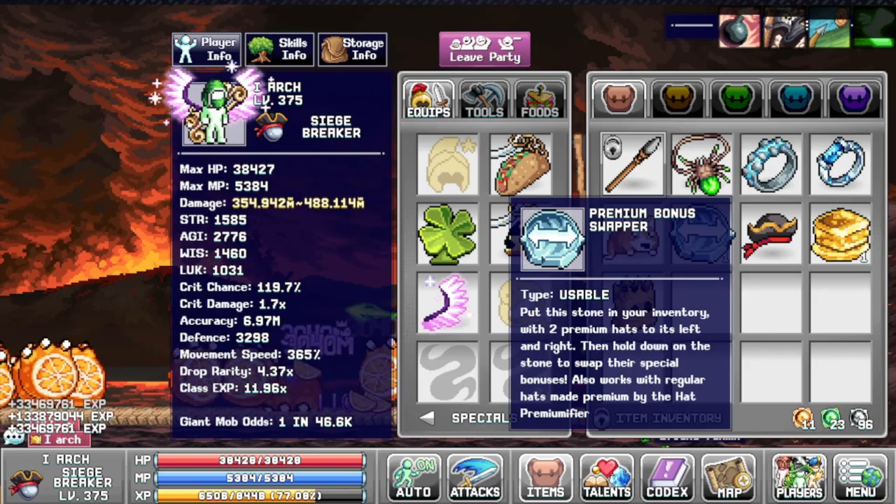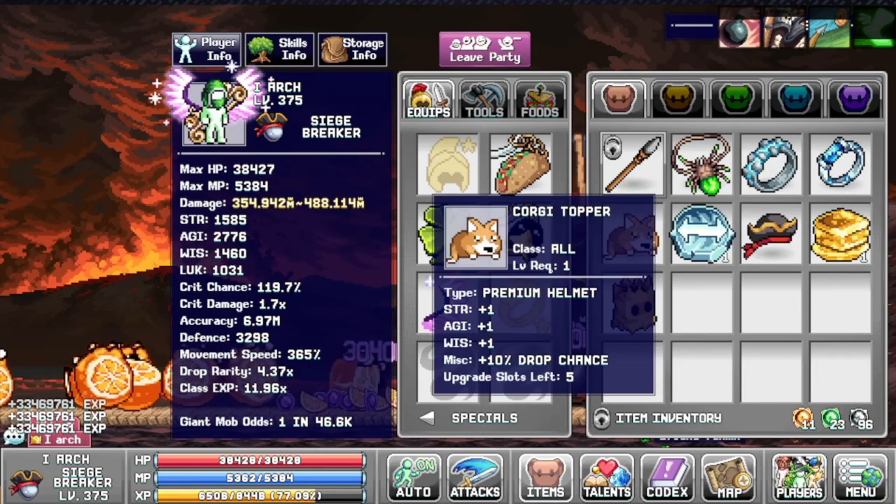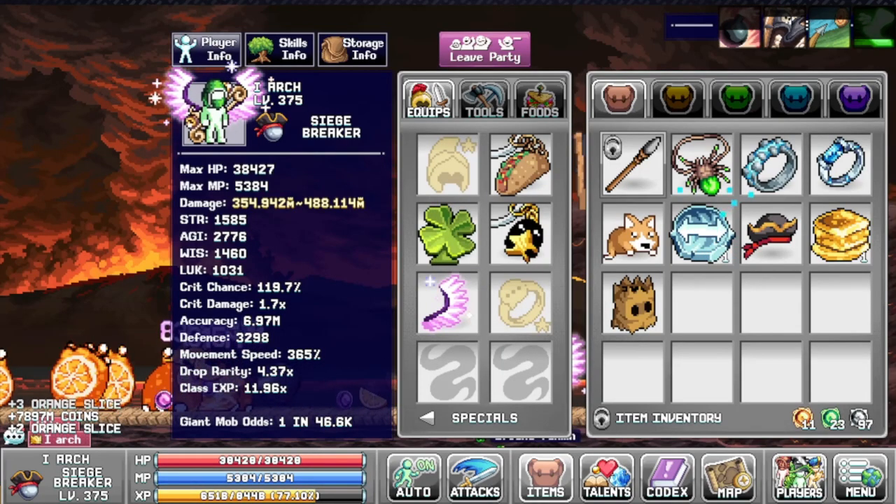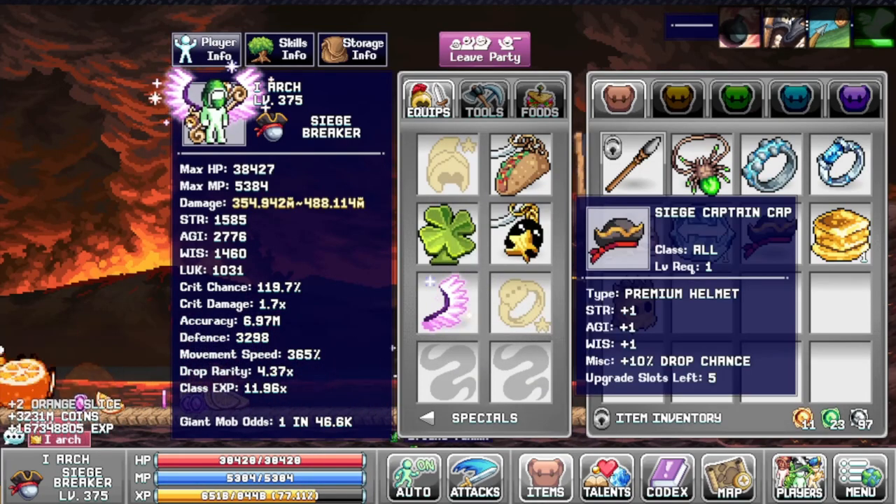You can also buy the new Swapper Stone. The Swapper Stone is the premium bonus whopper — you can use it by putting two of your premium hats, one on the left and one on the right, and by holding the button you can actually change the skill that is on the hat.